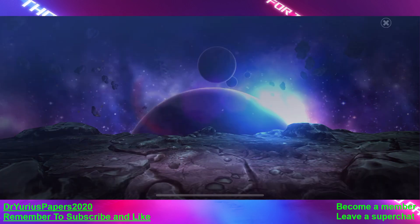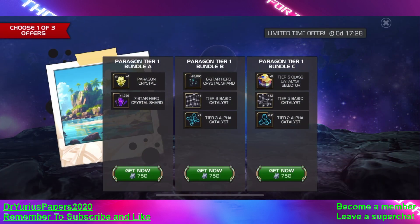We're going to start with this one right here, and we're picking Paragon Tier 1 Bundle B. For 750 units, we're getting 20,000 6-star shards, a Tier 6 Basic, and a Tier 3 Alpha. Let's go. We already rated these, by the way, in a previous video.